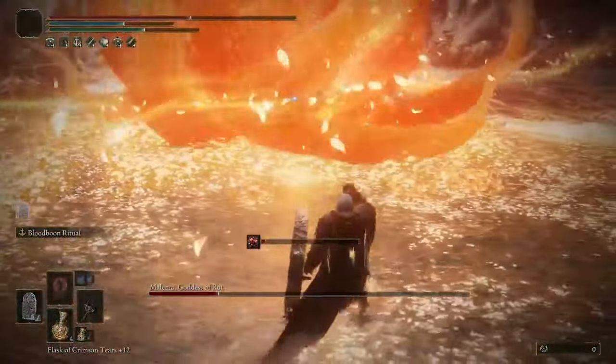For the talismans on this one, we use Shard of Alexander, the Two-Handed Sword Talisman, either the Claw or Axe Talisman depending on if you do jump or charge attacks more, and then the last slot is the typical Two-Headed Turtle or defensive talisman of choice. And for the Physick, Stone Barbed Tear plus the Spiked Cracked Tear, but if you find you don't charge attack often, you can replace the Spiked with anything else.